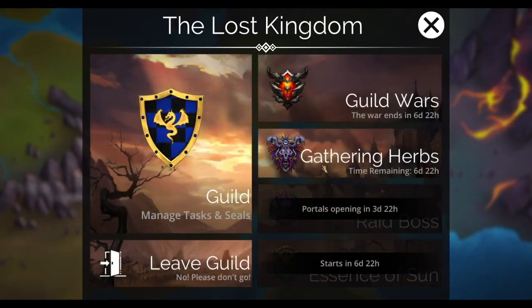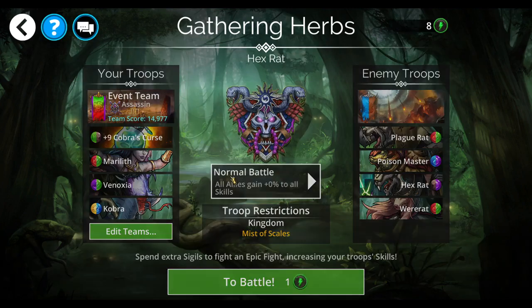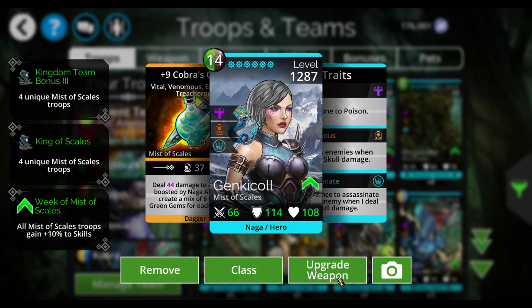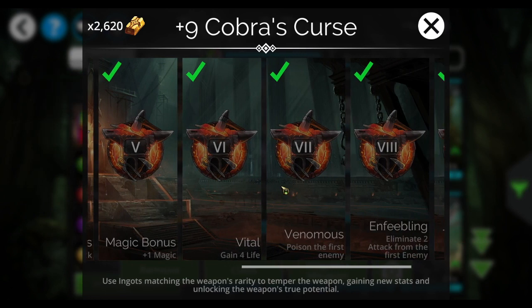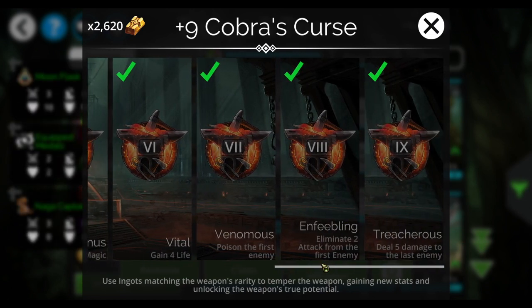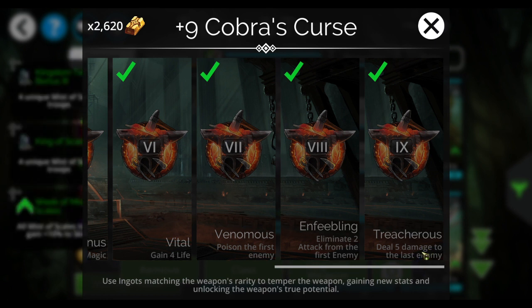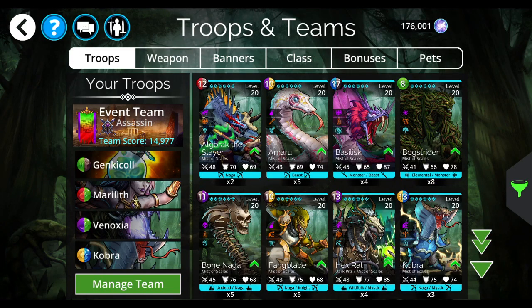So the upgrades are: attack, armor, attack, magic, four life, poison the first enemy, eliminate two attack from the first enemy, and deal five damage to the last enemy — which can be really awesome because it could kill that last enemy if they're low enough.